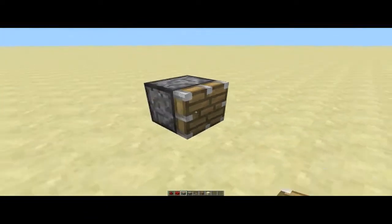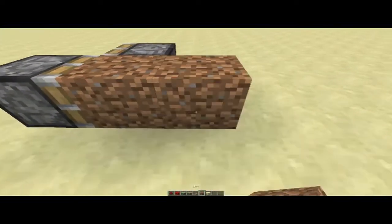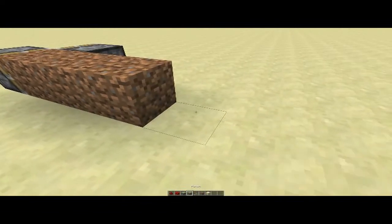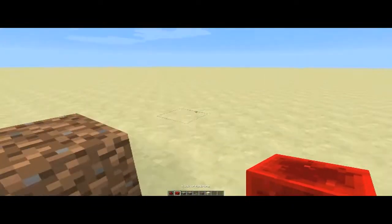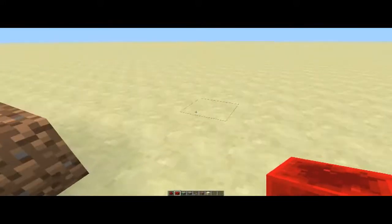To start off, just place a piston and a sticky piston like that. We're going to need at least three blocks. You can extend this up to 11, because that's the maximum a piston can push.